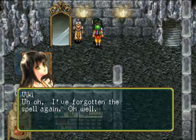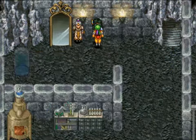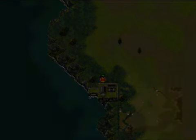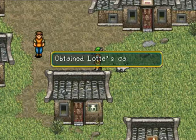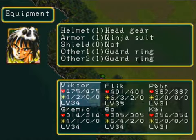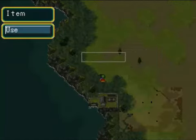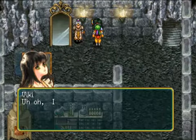Now I'm going to talk to Vicky and go back to Kaku. We're going to go find that cat again. There's the kitty — obtain Latte's cat. So Latte was back in, I believe, Taeyan. Not equipment — item. Blinking mirror. This is going to be a very easy way to get around now.